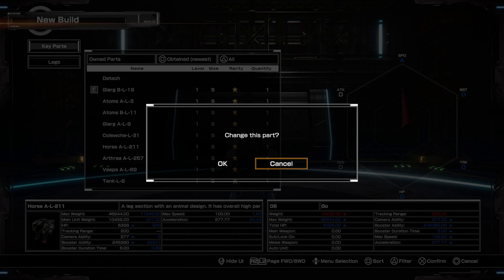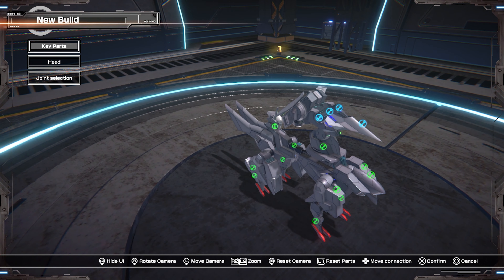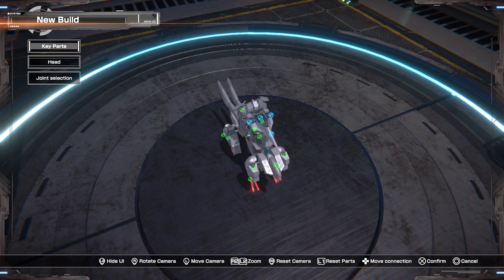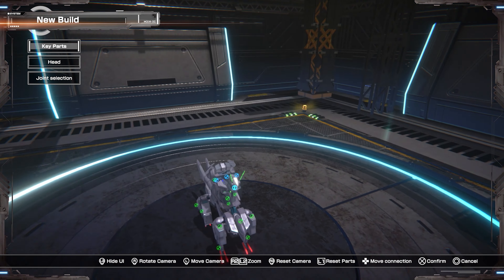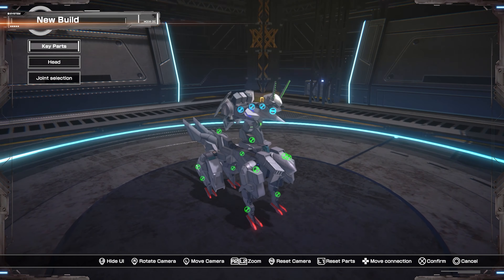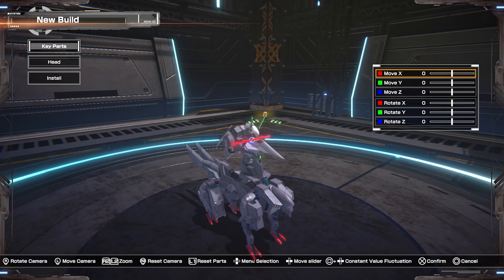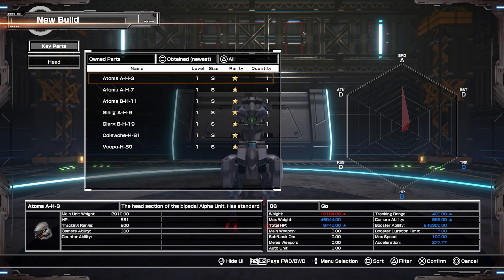Key parts - legs. Can we see the legs in a bigger display? No. Okay, but we can select them. The Yarg are bigger legs. We also have basic tank. Wait, I thought this was legs - am I trying to put legs on top of legs right now? I am. It looks like a tetrapod legs right there. It looks like you'll be able to do some pretty crazy stuff here. Let's go with the horse legs.